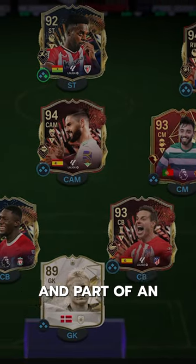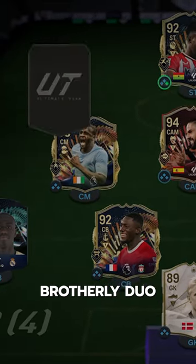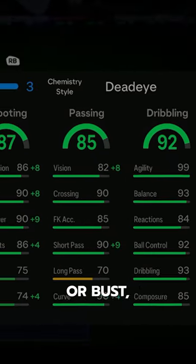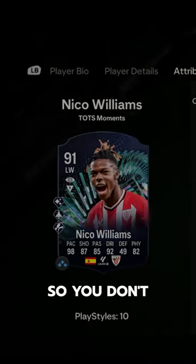One of the quickest players in the game and part of an unreal brotherly duo, welcome TOTS Nico Williams. Welcome to Baller or Bust, where we test FIFA cards so you don't have to.